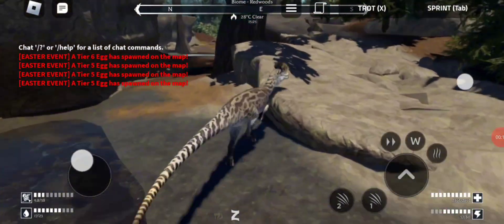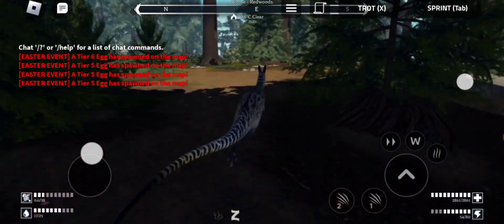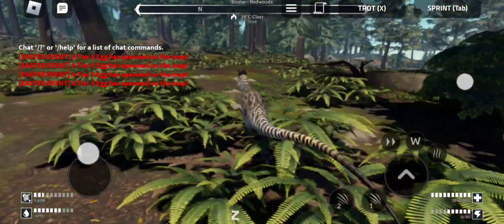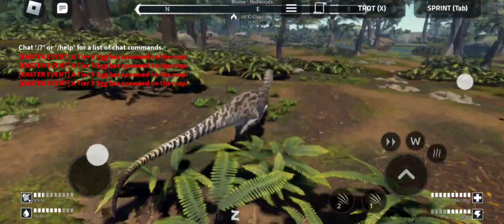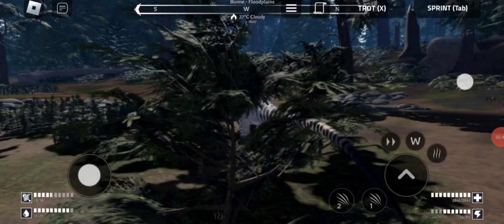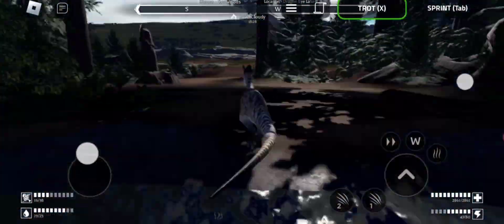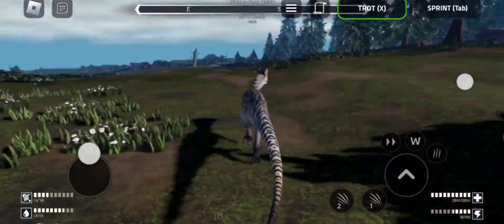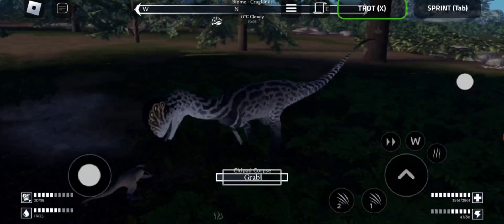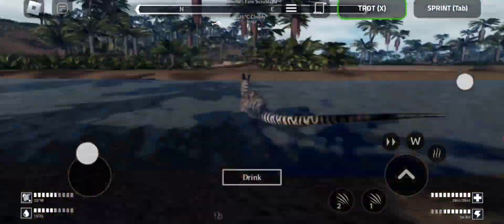I'll probably spend like ten minutes trying to find an egg and realize that they don't spawn there, but it's worth a shot. So I've seen in the chat - I'm in the private server right now, and it tells you when an egg spawns, so that's actually pretty helpful. A tier six egg - oh my god, if only we could find it somewhere. I'm just gonna run around the map as long as I can, just to find an egg. I am drinking the mud - isn't that just amazing? We'll be right back.